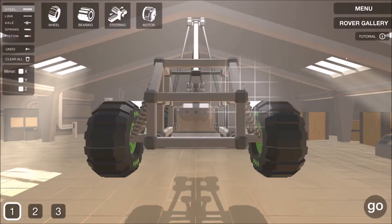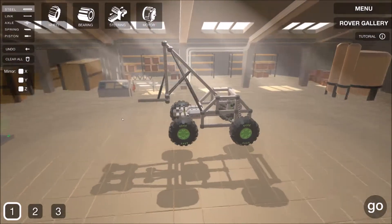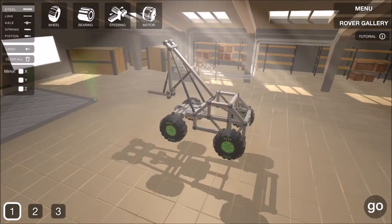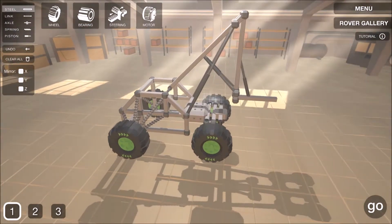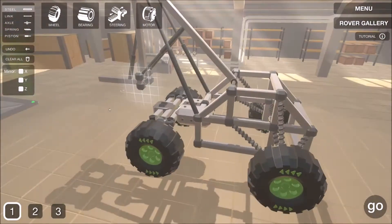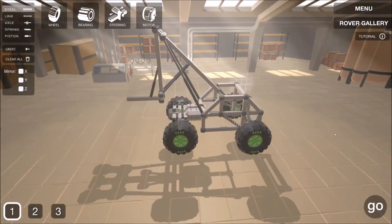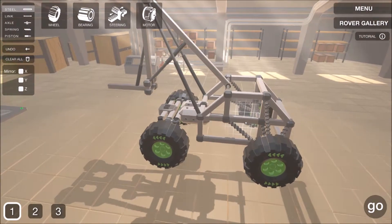In our last level we used this setup — it was pretty good for lifting that platform, so it works nicely as a crane. The only problem is this is the same vehicle we just drove with the crane attached, so we already know it's not going to fit in there.